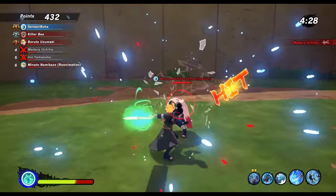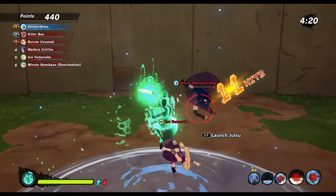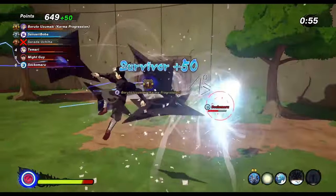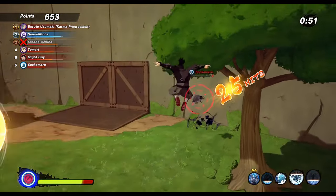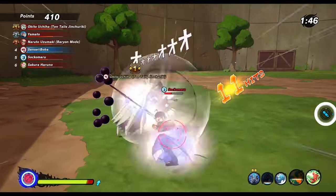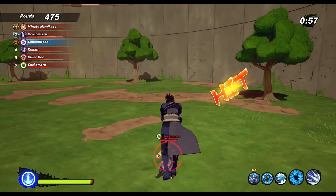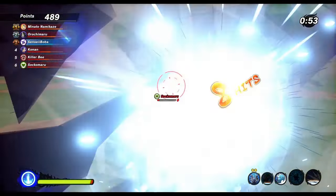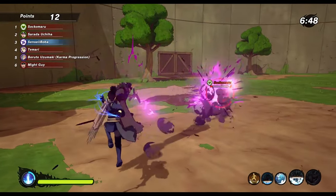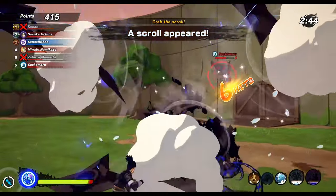It also has a lot of synergy with Sage Mode, because you can activate it beforehand and then pop Sage Mode to skyrocket its damage. It works well with any other projectiles or things you can follow up with on that little tumble at the end — an absolutely great ninja tool. The only real downside is the high combo counter value, but just use it towards the end of a combo or follow up with something that can reset the combo counter and that's not really an issue.